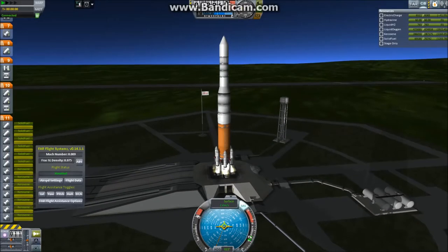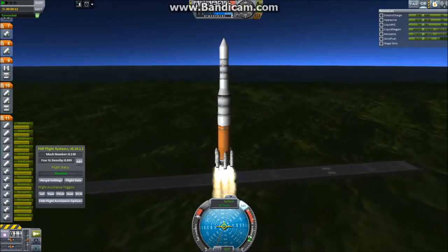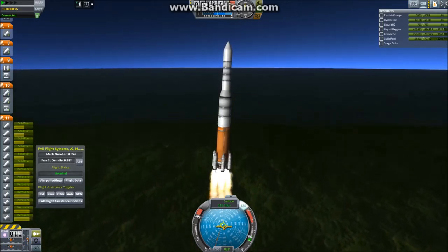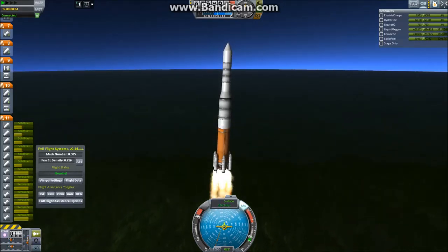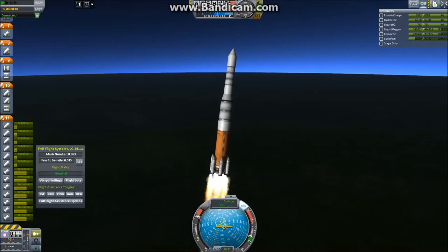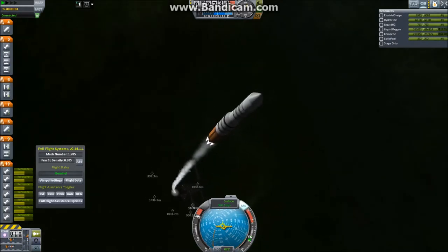Greetings and welcome to S.W.O.R.D.'s Modded Space Program Season 2 Episode 4, where I'm launching a significantly larger rocket than I have done so far. It doesn't show very clearly because of textures, but this is a large rocket. You can see the SRBs, which are the same as I've used before — they're quite big, but now they look small.